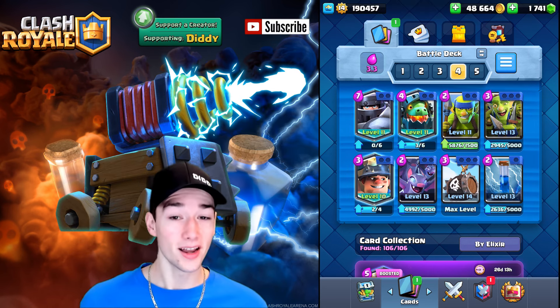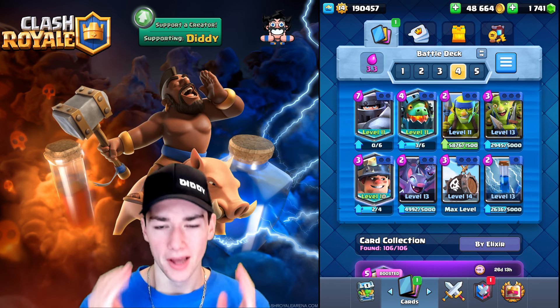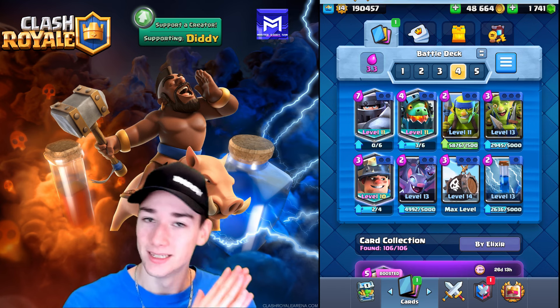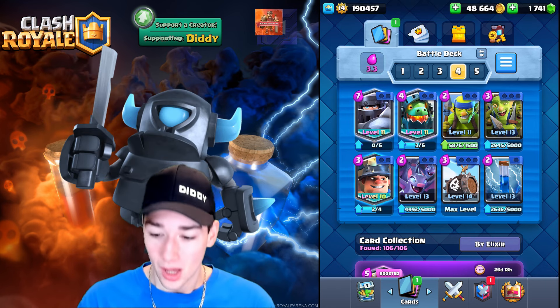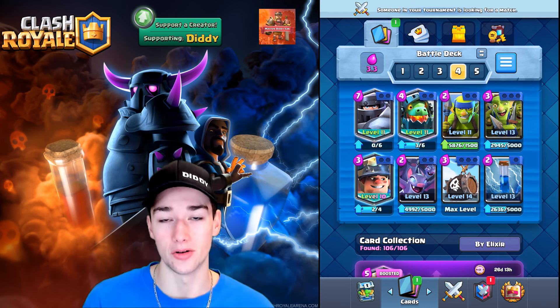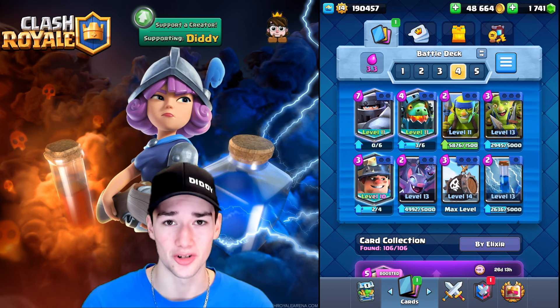Deck number two is going to be Mega Knight Zap Bait. This deck is crazy because you can apply so much pressure — its win percentage is through the roof right now. The Mega Knight defensively with the Inferno Dragon is absolutely unstoppable. Everything in this deck is going to make your opponent want to use a spell, whether it's Fireball, Zap, or Log. They'll be using spells like crazy and you can punish them as soon as they don't have them in cycle. Once cycling correctly, you're going to absolutely destroy with this deck.